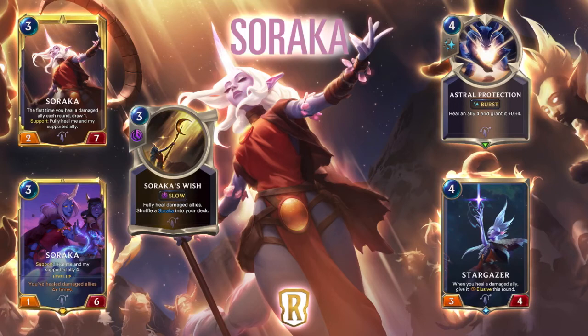So Tahm Kench Targon, especially if you're going to play Soraka in that deck too, feels very powerful as a stall control deck. I definitely like that idea a lot, and this card just makes it much better. Now this card with Soraka seems pretty bad on its own — Soraka is already healing herself, she already has a big health stat and doesn't really need it to be any bigger. She needs more attack. So a card like Mentor of the Stones or just gems in general seems better if you're playing a Soraka deck. But if you're playing Soraka and Tahm Kench, I see maybe one Astral Protection being a pretty good slot anyway.